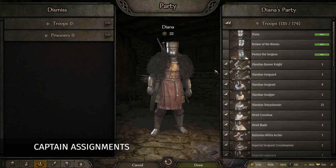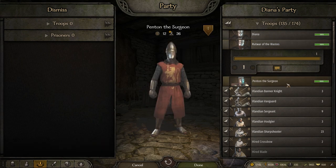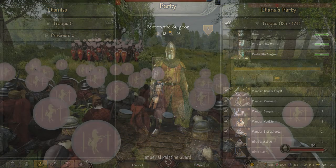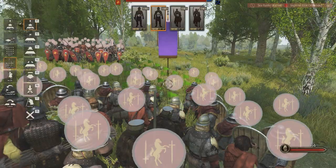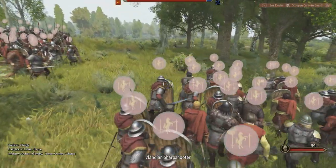Companions can now be assigned to formations from the party screen. Once a battle begins, the companion will be assigned as the formation captain, providing formation-wide perk bonuses to their troops. If the captain dies or flees during the battle, the next eligible companion in the same formation will take over as the new captain.